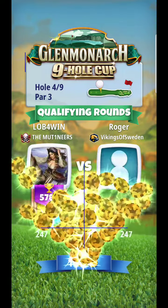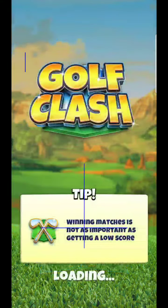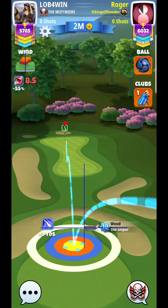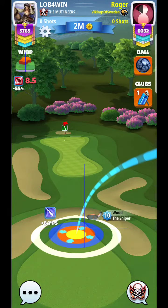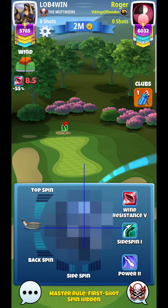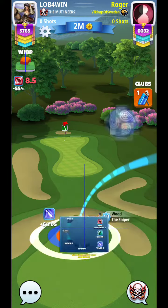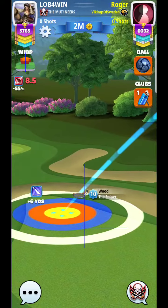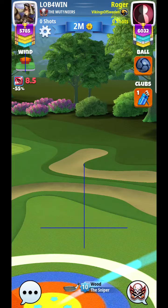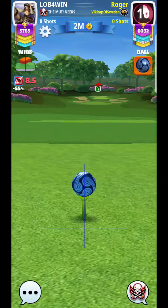Here we are at hole number four. This is a very common wind, one we've had in the past on this hole. It's very tough with this wind. What you'll typically need to do is play a bump shot down right at the min lines. Our wind is up at 8.5, which is actually pushing the limits — it's almost a 20 wind. When you see something as high as 8.5, it makes this shot even tougher. I may need to start to short hit it towards max wind.